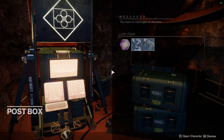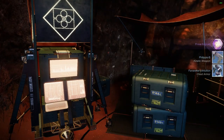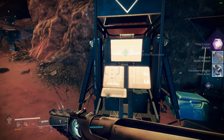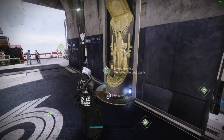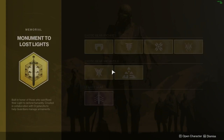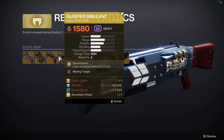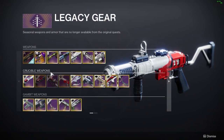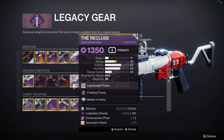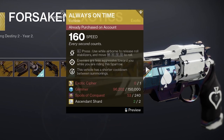Any item you don't pick up — excluding Glimmer — will be sent to the Postmaster. The Postmaster does have a limited inventory however, and items will get deleted to make space for new ones. You can take out any item from the Postmaster at the Tower. The Tower is also home to the Monument to Lost Lights, where you can purchase exotics from previous expansions you can't access anymore, as well as pre-rolled legendary weapons with good perks. Good items to grab as soon as possible are the Witherhoard, Izanagi's Burden, and the Always on Time Sparrow — note that these all cost Exotic Ciphers.